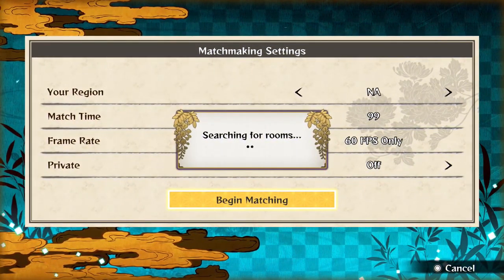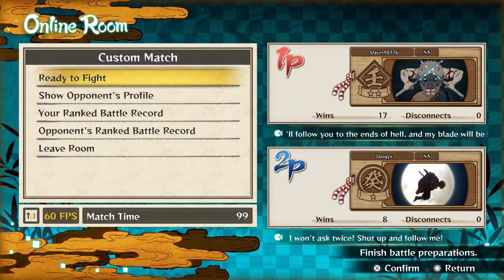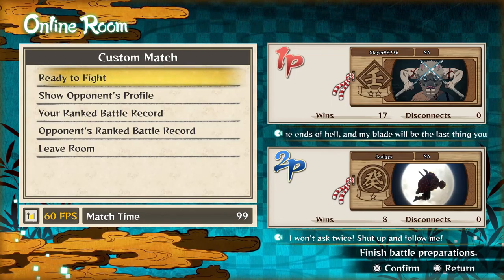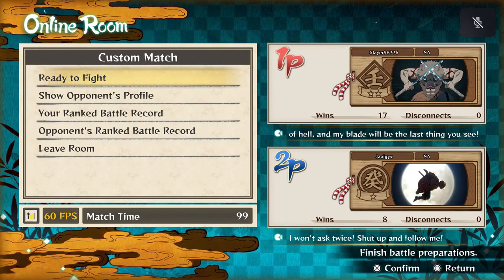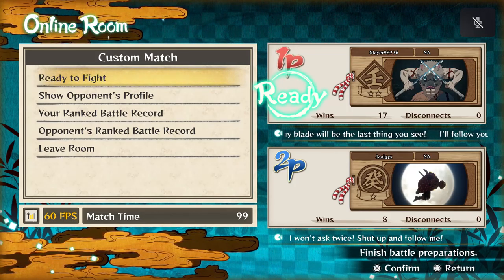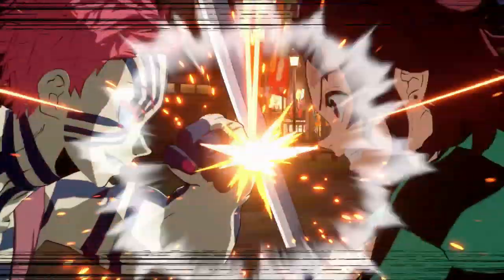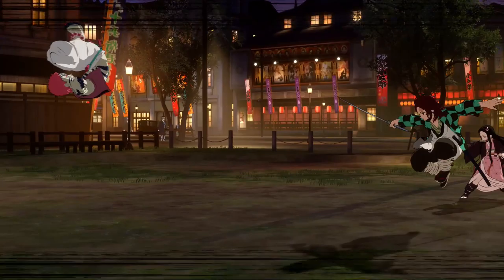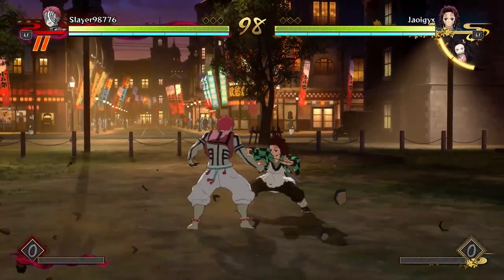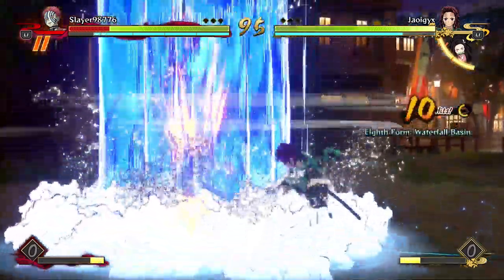Alright, so now we're going to go ahead and look for an online match — and we found a room right now. We're going to go ahead and see if I can put what I've learned into practice. If we can get a win, then we'll officially be good. And of course, we're going up against none other than Akaza, because there's just been a million of them online. Let's see if I can take what I learned and put it into practice.